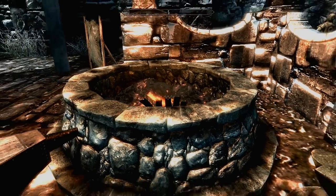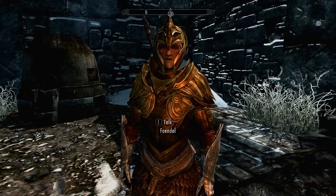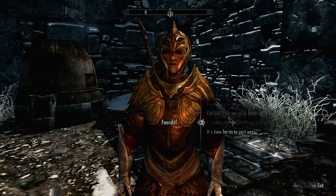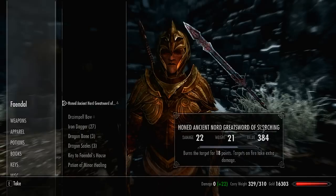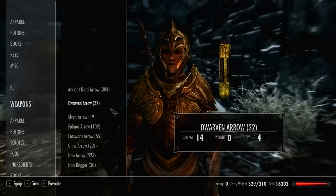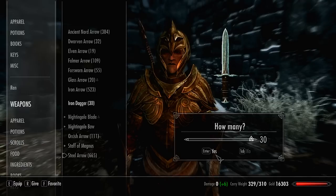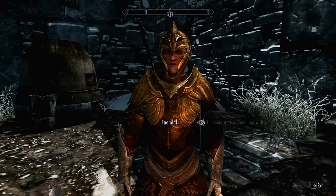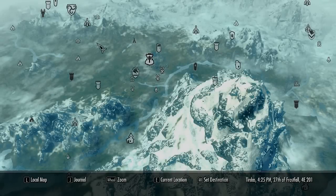Now we've got our daggers. They will put a lot of weight onto your person, so if you become over-encumbered, give them to your companion if you've got one so you can fast travel. If you don't have a companion, it might be a wise idea to stop off at your house and drop off as much gear as you can so you're free of weight.